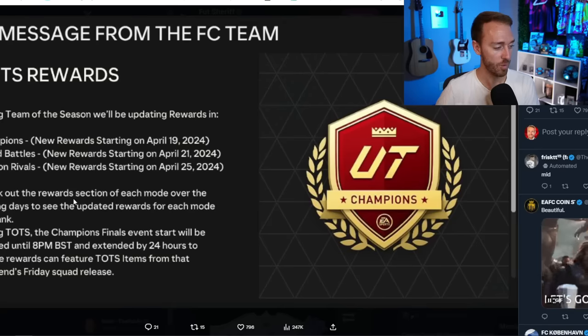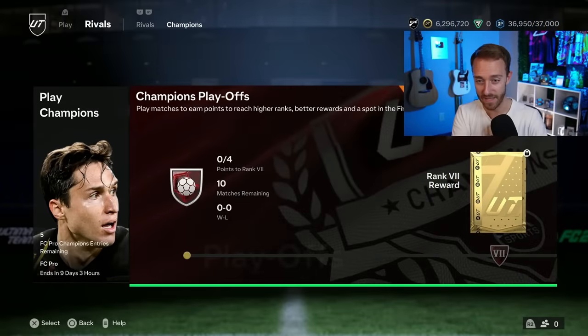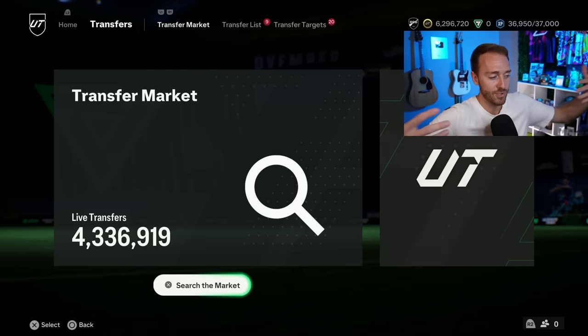With Weekend League starting late, it's also going to be extended by another 24 hours — starting two hours after content on a promo Friday and ending early Wednesday morning instead of Tuesday morning. So TOTS Foot Champs goes from Friday until Wednesday — almost a whole week. Wednesdays and Thursdays will be massive rewards days during TOTS because you'll have your Champs rewards and Rivals rewards back-to-back days. It's back to the old TOTS schedule from last year.